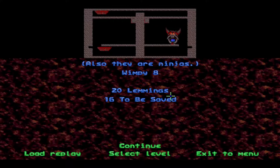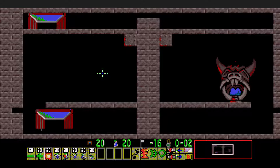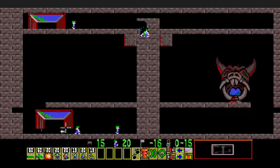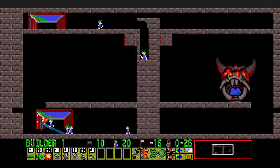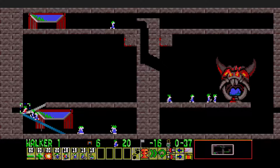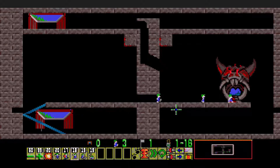A more decent challenge, but then again I probably just over-complicated the solution there. Wimpy 8, Also They Are Ninjas - 20 lemmings, 16 to be saved here. Alrighty, 20 of everything and we don't have climbers or floaters here. Still easy enough. I think I remember the repeat being harder. Build up to the left from the bottom, then go ahead and mine out to the right, then build up to the left. Go ahead and max out - oh, everyone's already out. And then bash out, and that's it.